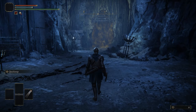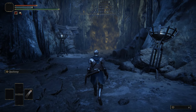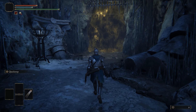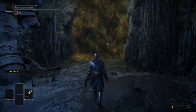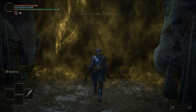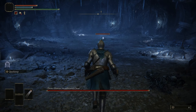Greetings, Elden Ring Guru here. Today I'm going to show you how to easily kill the rodent that the Demi-Human Swordmaster owns. We'll be stunlocking the little rat. All you need is a fast attacking weapon — I'll be dual-wielding the hook claws — as well as a decent amount of stamina to keep the stunlock going.